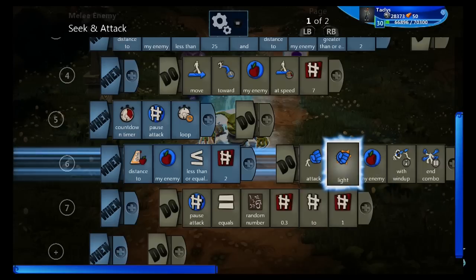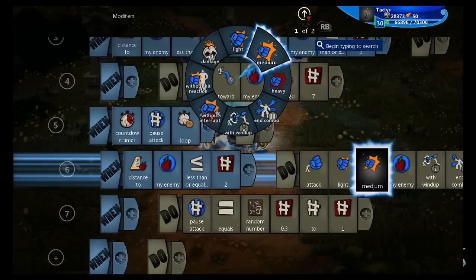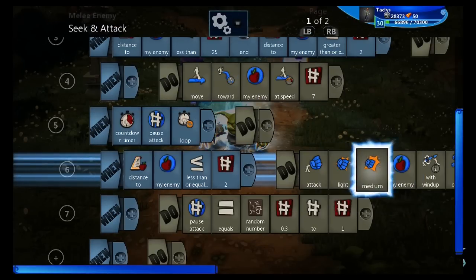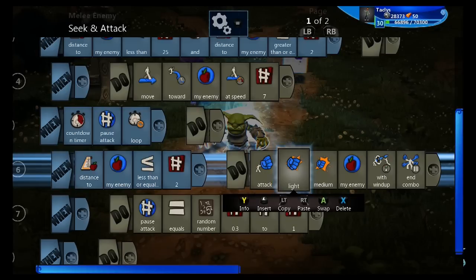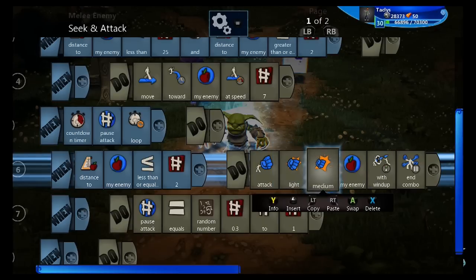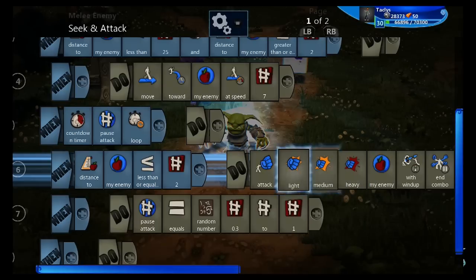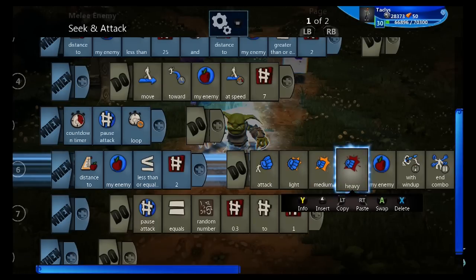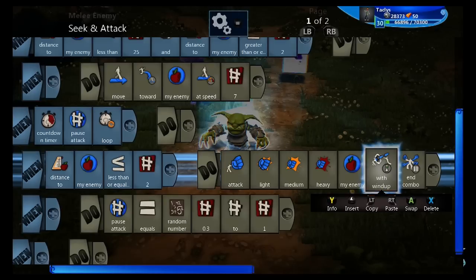Then let's go to the attack line. Attack light is alright, but you should also throw in attack medium. When you do attack light and medium and follow it up with end combo — which is important — assuming the player holds still, he will attack light and then immediately follow up with a medium attack. You could also throw in heavy, but that's pretty overkill. You can always do that in case the player is being careless. Then, if you want to be truly devious — like ruthlessly devious — you remove this line.